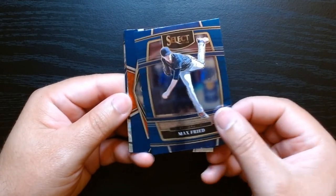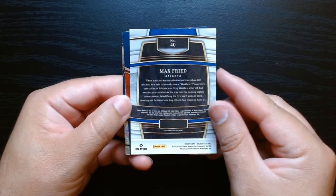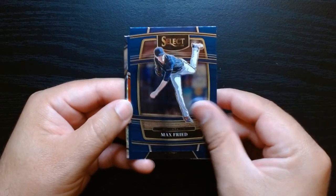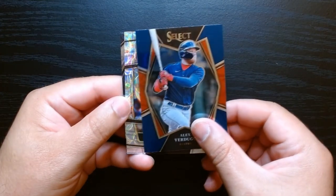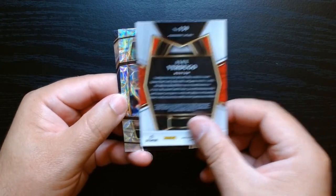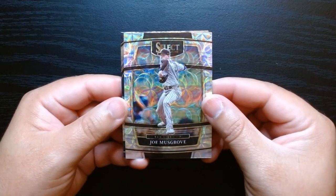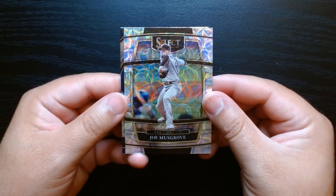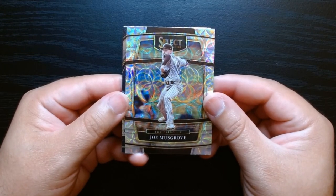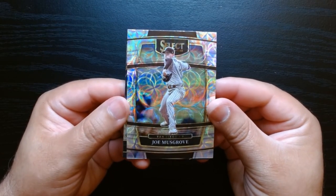Max Fried — look at the back there, the concourse level. Alex Verdugo — this is the premiere level. And I wonder if this is the scope... this is beautiful. I've never opened Select Baseball before, I always open football and basketball, but look at that — oh my god, wow, that is an awesome looking card, look how it moves!